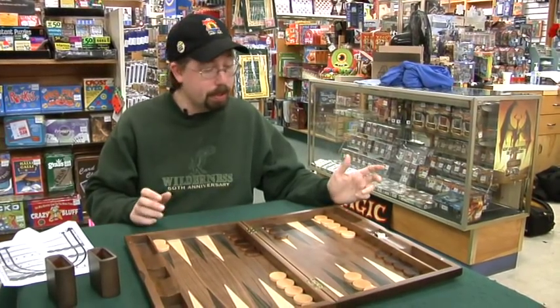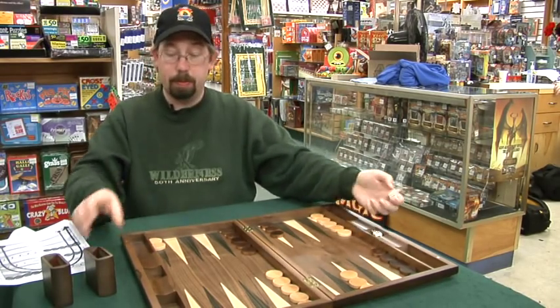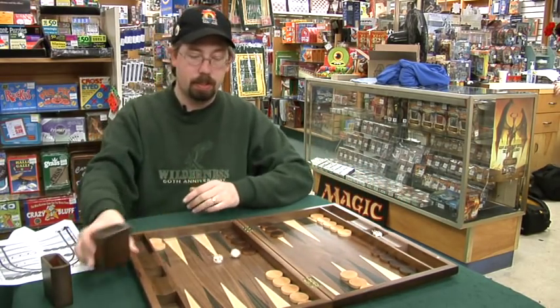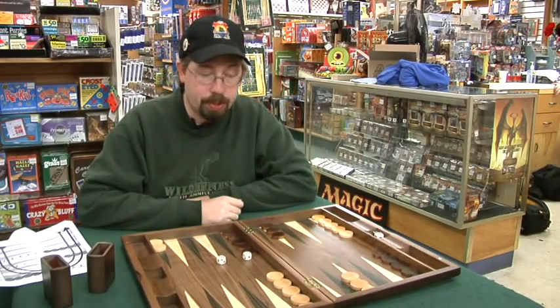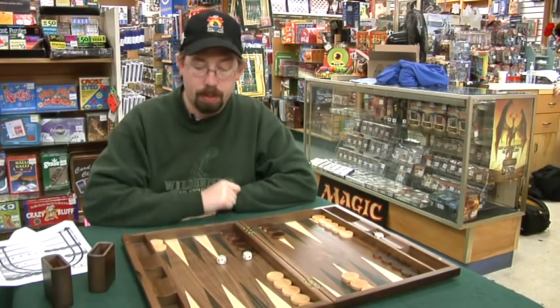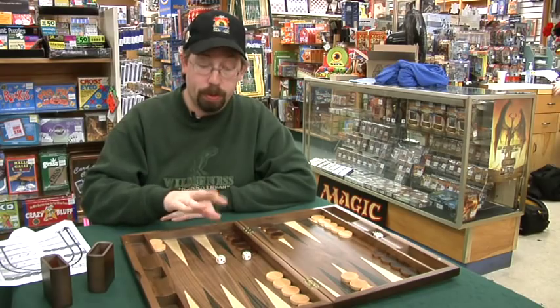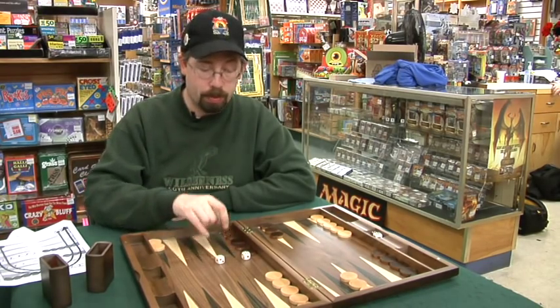The way that the game works is that one player — I'll just say the white player — will start off by rolling their dice, and they have a choice. They can either move one piece seven spaces, which would mean moving it three and then four, or four and then three, and then the other piece, or they can move two separate pieces: one four and one three.